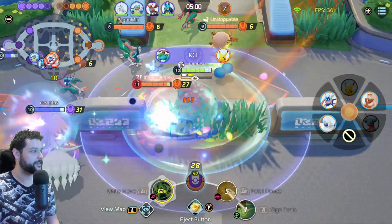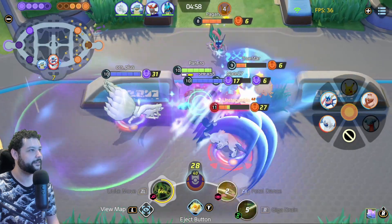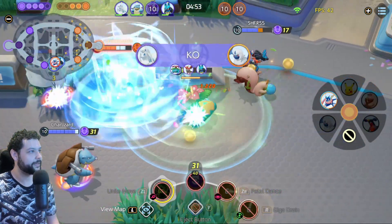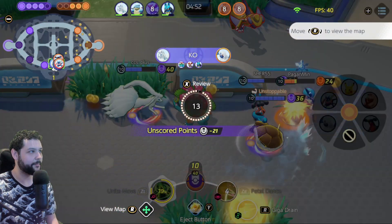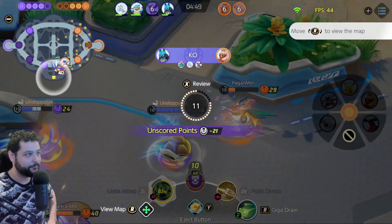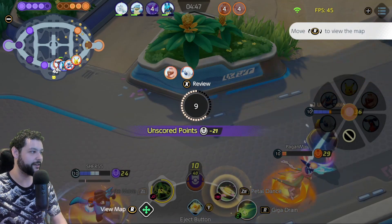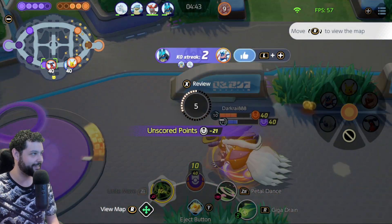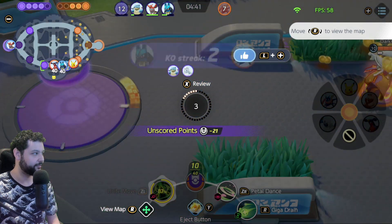That's another kill and we're starting to pop off a little here. Oh man, we're popping off! I got picked off unfortunately, but getting all those assists is going to be great for our levels overall. We're going to have to contest this Dreadnaut — looks like the Garchomp is getting a little unleashed right now, but we're back into the game.